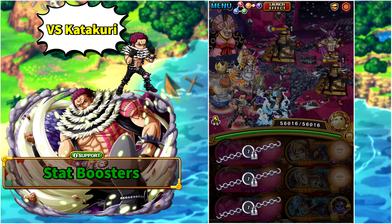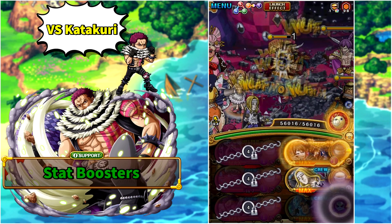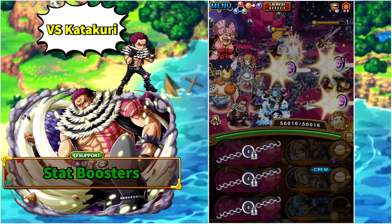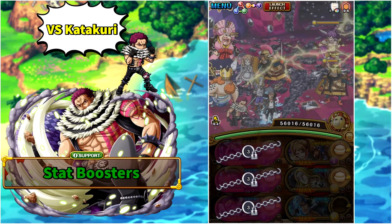Pudding is still a great captain, but if you want you can probably use V2 6+ Aokiji — though he doesn't boost everyone on the team so damage will be less, though I don't think it will be that important.